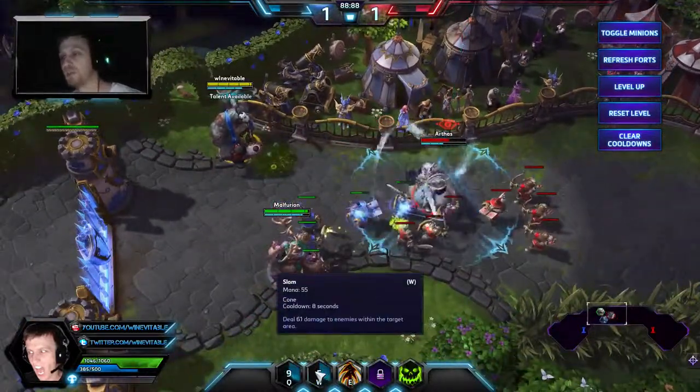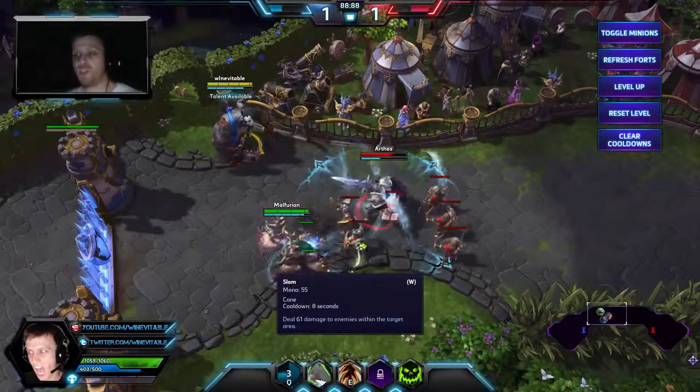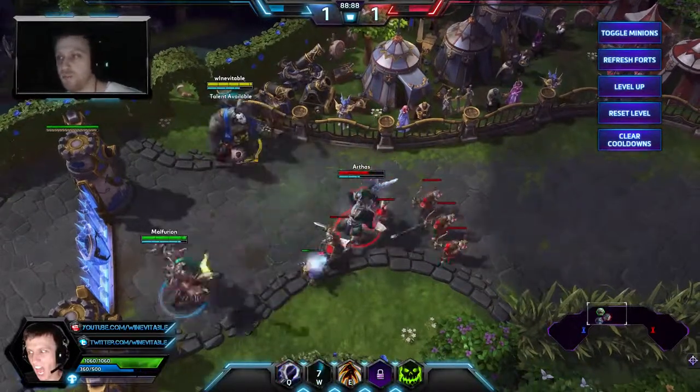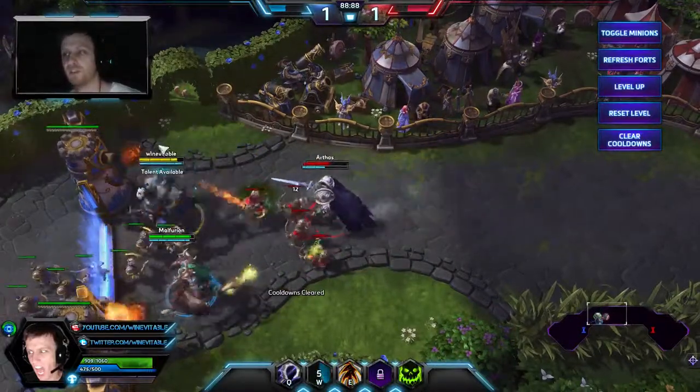That was the Slam — the W. The shortest cooldown of his abilities at 8 seconds, lowest mana cost at 55. It deals damage in a cone shape starting from where Stitches is — he basically just slams the ground and does some damage. It's good for clearing waves and dealing some damage in team fights.